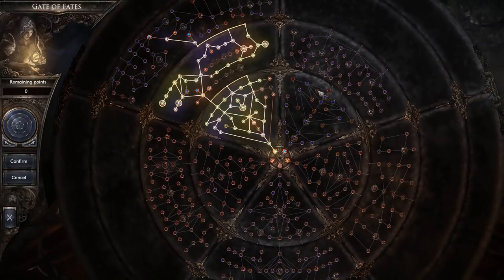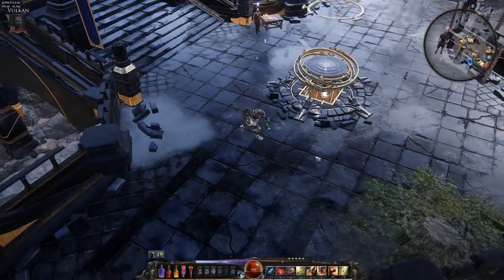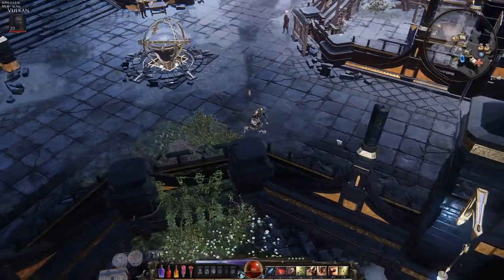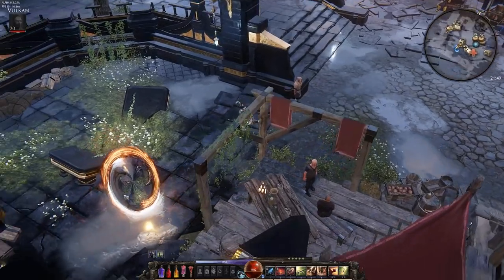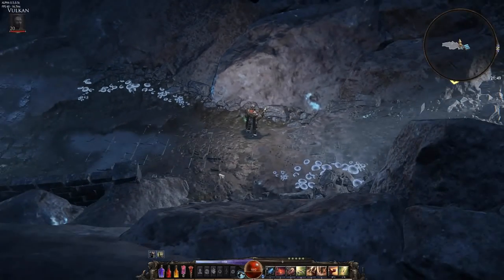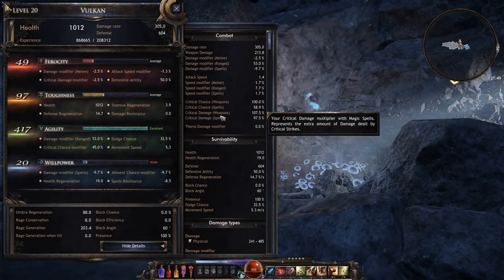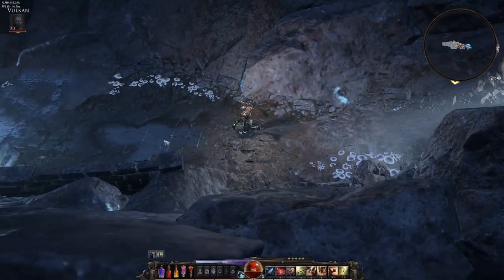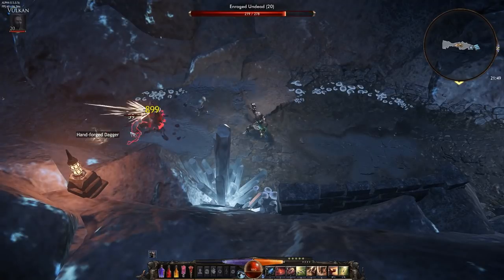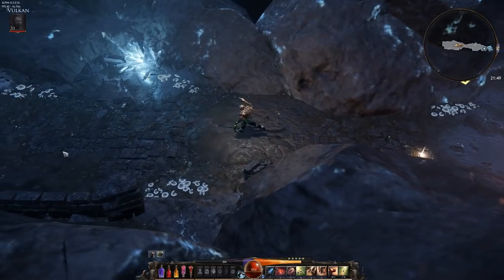Let's take this 100% crit build for a spin in a randomized dungeon and see how it performs. Just to confirm the stats: 100% crit, 107% crit damage, 417 agility. As you can see, we're one-shotting all of these enemies, which is fantastic.